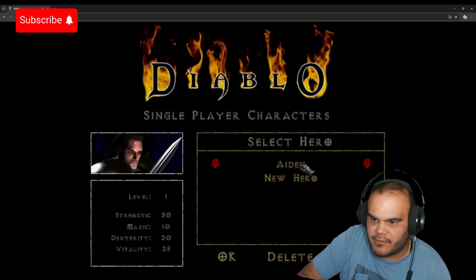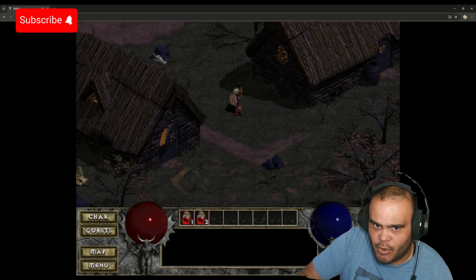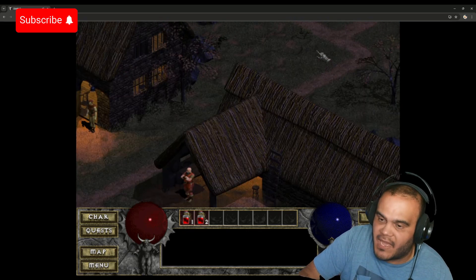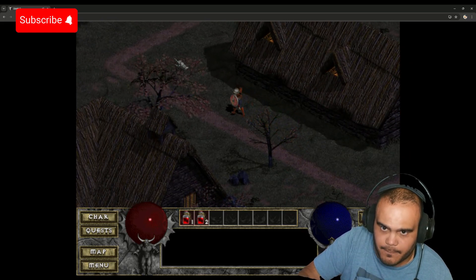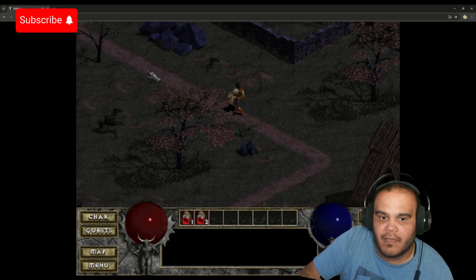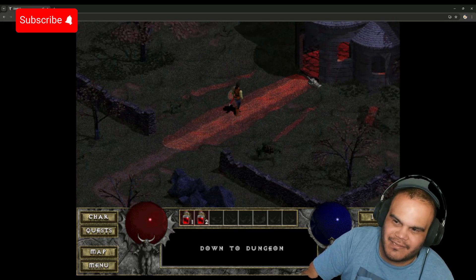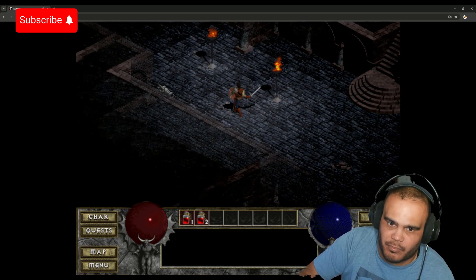Here's the single player — I already started a hero so I could check it out. I believe this version has all the missions in order so you can experience the full game to completion, but I'm not sure since this is the shareware version; they might stop you at the Butcher. You also can't play the intro cinematic, so if you want to see all those features, you have to buy the game — that's what they're practically telling you.